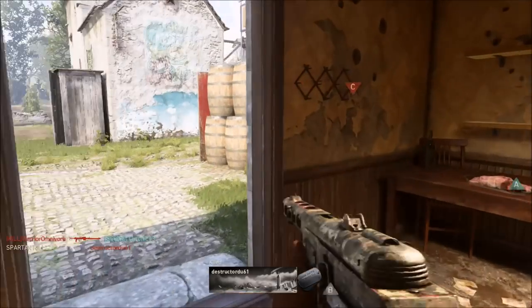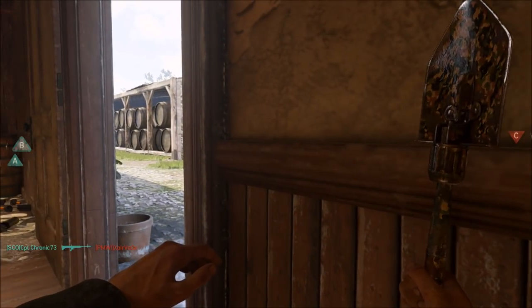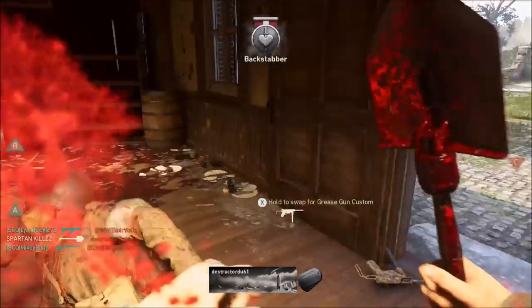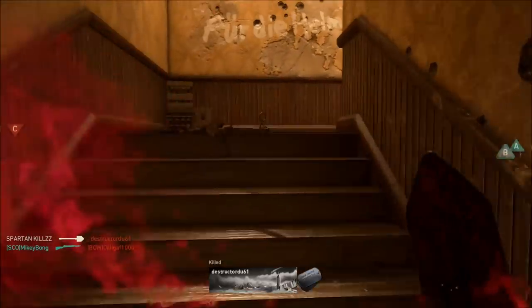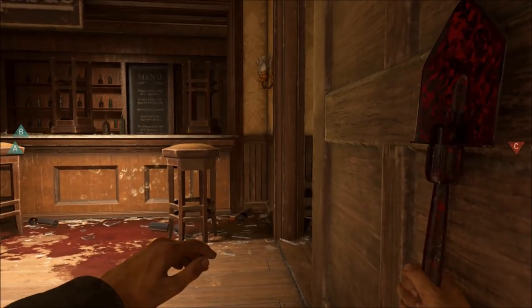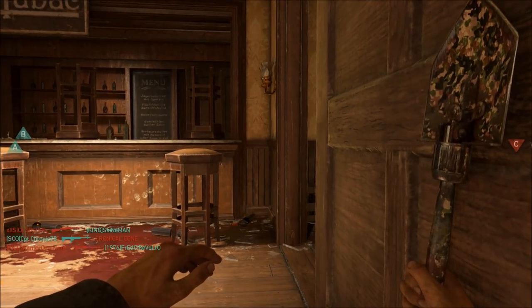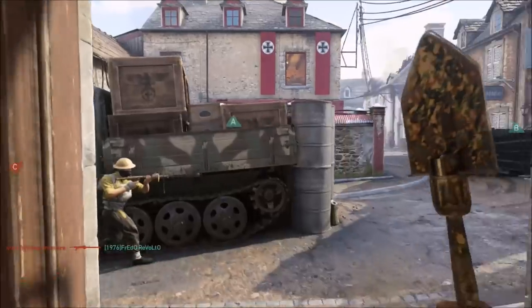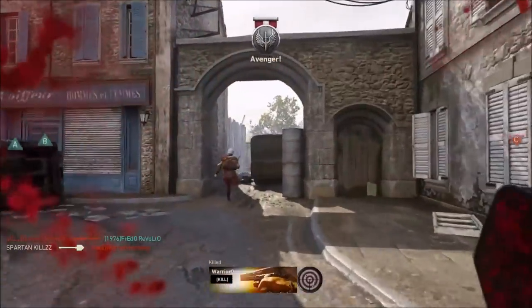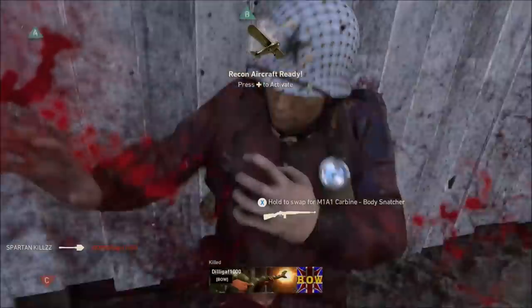You can choose standard core mode if you prefer, but I'll tell you the difference later in the video — when you come to the more difficult challenges, going into standard core mode is going to help you a little bit more. For the first 200 kills I kept with Hardcore and I kept with Domination. It helps with all the challenges and it really did help with the shovel kills as well.